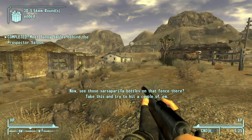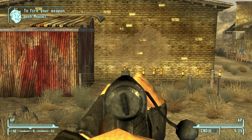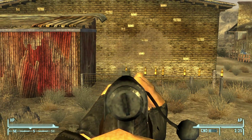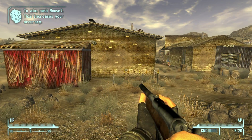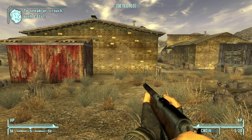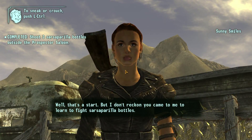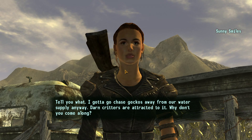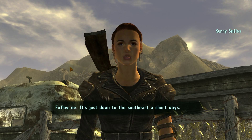'Now see the Sarsaparilla bottles on the fence there? Take this and try to hit a couple of them.' Can I use VATS? Evidently not — how am I missing? 'That's the right idea. Look down, try crouching down and staying still — it'll help your aim.' How do I crouch? Oh, it's Control. 'Nice shot! Well, that's a start. But I gotta go chase geckos away from our water supply — darn critters are attracted to it. Why don't you come along? Follow me, it's just down to the southeast of Goodsprings.'